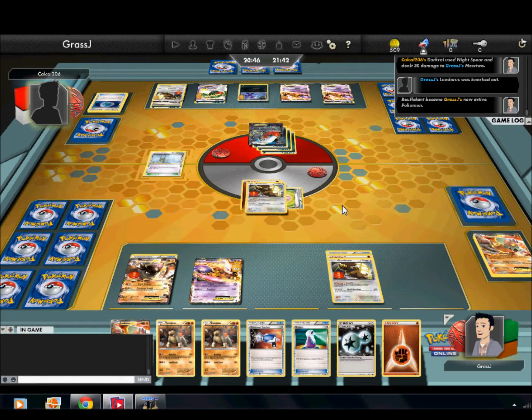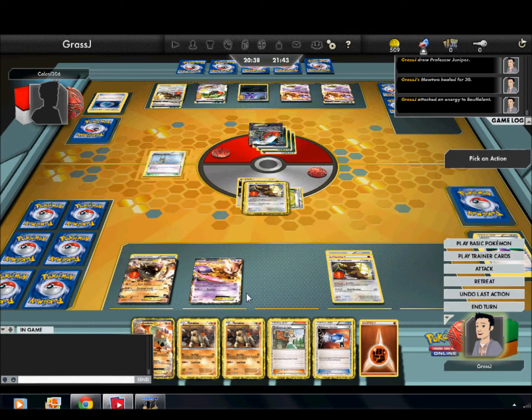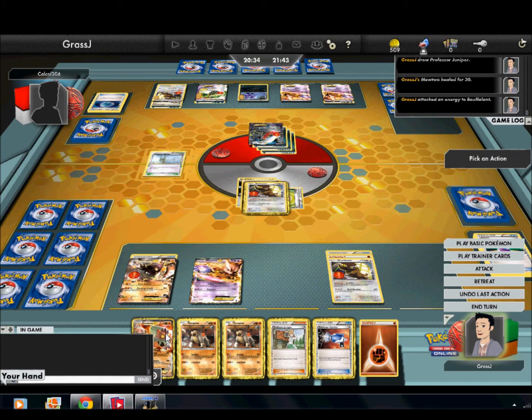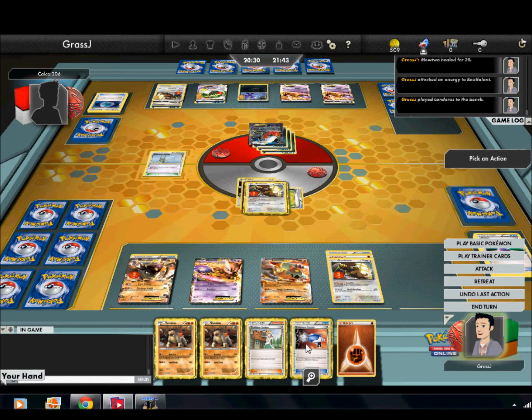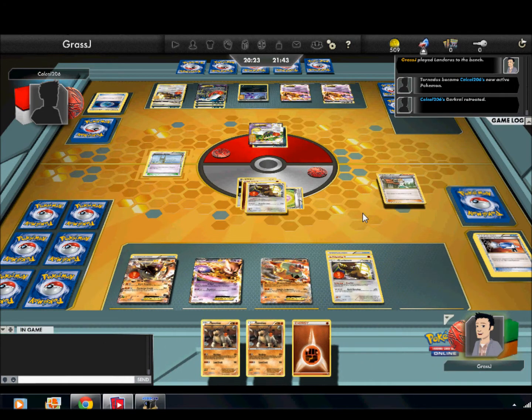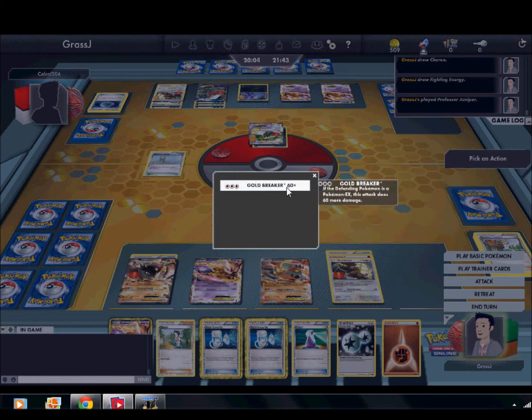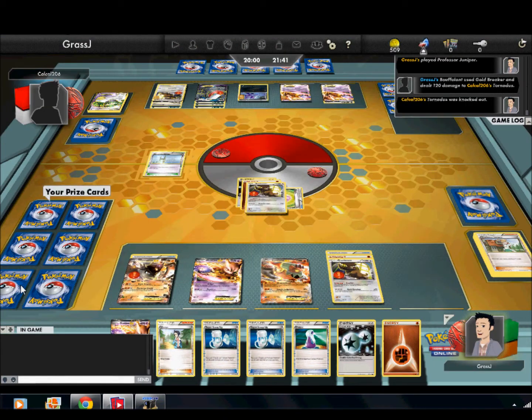I'll promote a Bouffalant and see what we draw. We got a Juniper, so that's good. We're going to use that Potion, attach a DCE to Bouffalant. I think we're going to play down a Landorus just so we have an attacker next turn. We're going to Catcher up Tornadus to be able to knock it out and use Juniper. We get a very, very good hand, so we'll be set. I could Super Scoop Up to get a Terrakion, but I'll let him have some Catcher bait. We're going to take two prizes and knock out Tornadus right here.